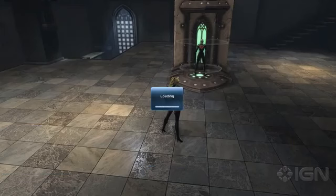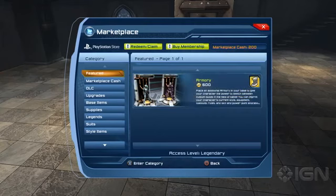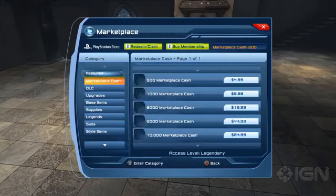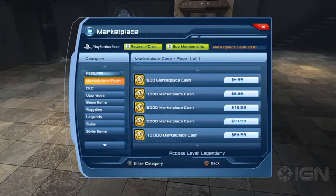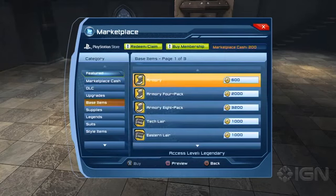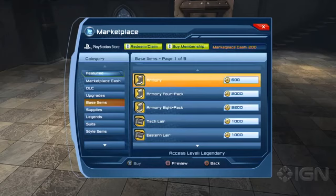What the hell did I just activate? I didn't mean to activate anything. You're going to have to check that out — screwed that up. Then here you can go in and buy the armory. I just need one, but they do a bunch of different ones. I need more marketplace cash. Nobody look at my password. Hold on — base items — armory. So you can get different armories here; I just need one more.